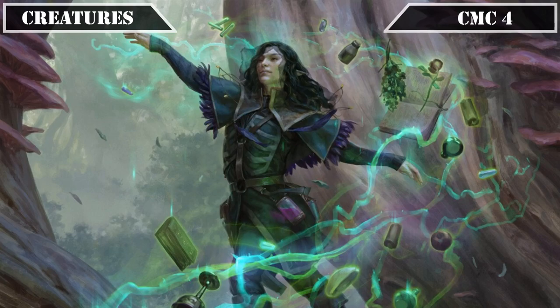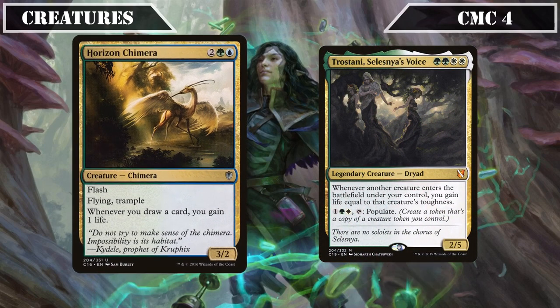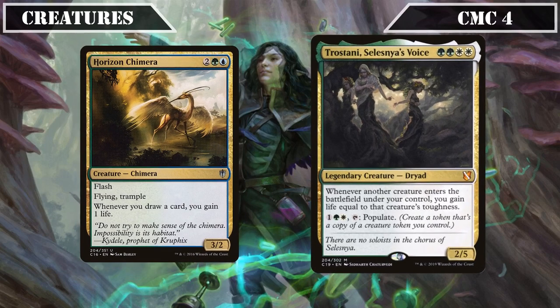The CMC 4 slot brings another round of life gain sources with Horizon Chimera and Trostani, Selesnya's Voice. Horizon Chimera is a 2/3 with Flash, Flying, and Trample that whenever we draw a card gains us one life, turning our draw into life gain. Trostani is a 2/5 that whenever another creature ETBs under our control gains us life equal to its toughness, and lets us pay one, a white, a green, and tap her to populate — gaining decent chunks of life as our bigger creatures and tokens enter play while doubling up on our biggest tokens.